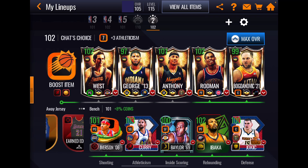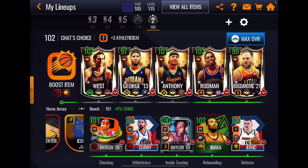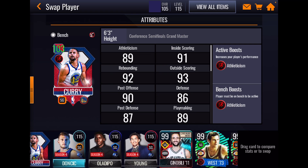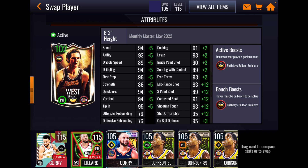The only players we're actually going to play with are the May Monthly Masters: Jerry West at point guard, Carmelo Anthony at small forward — always one of my favorite cards in the game — and Dennis Rodman at power forward. This Jerry West is not nearly as OP as the Easter Jerry West. His athleticism stats are just fine and his inside offensive game is all right.